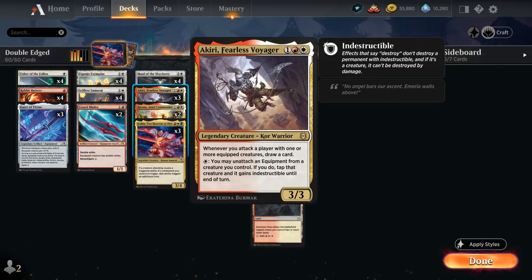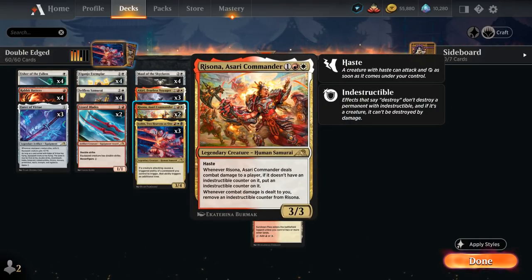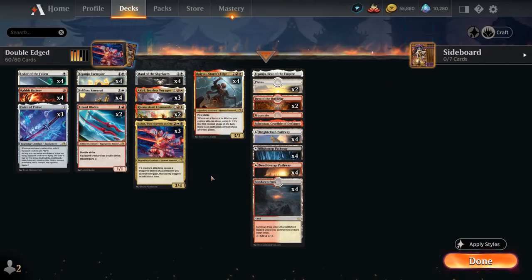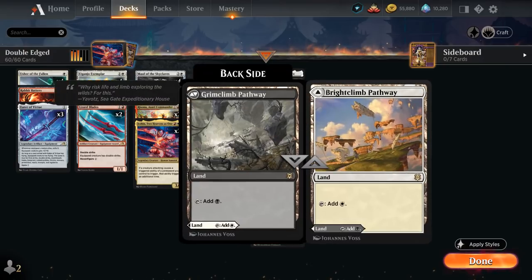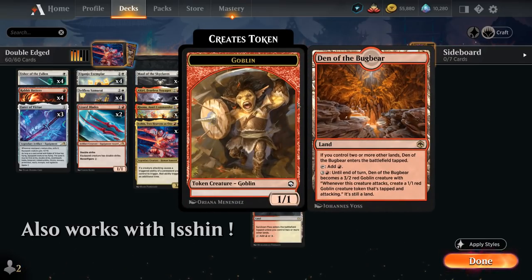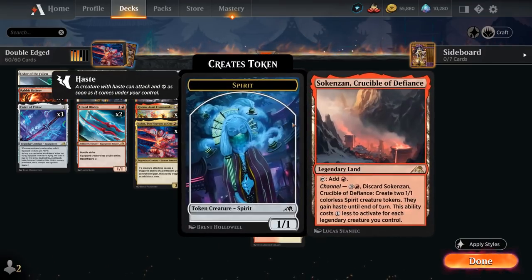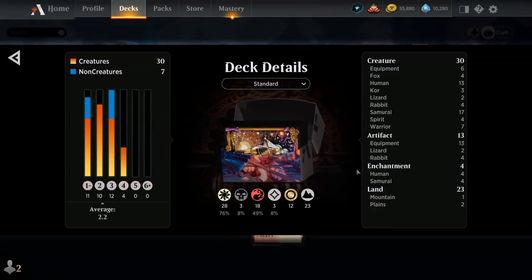Akiri, besides drawing cards, can also make one of our creatures Indestructible if we unattach an equipment from it — useful with cheaper equipment like Eater of Virtue or Rabbit Battery. Rissona is a 3/3 Legendary Human Samurai with Haste; when she deals combat damage to a player without an Indestructible counter, we put one on her, and whenever combat damage is dealt to you, we remove a counter — she shines against controlling strategies that rely on board wipes. The mana base uses lots of Pathway lands for consistency in an aggressive deck. Our creature land is Den of the Bugbear, which is cheaper to activate than the alternatives, plus a few legendary lands: Eiganjo and the Citadel of Defiance.